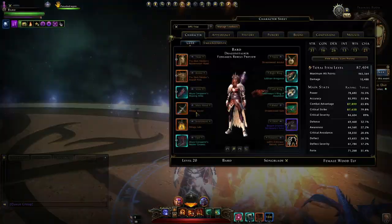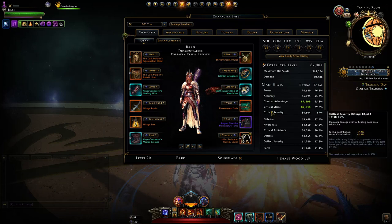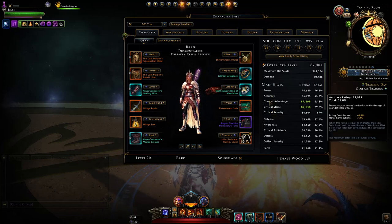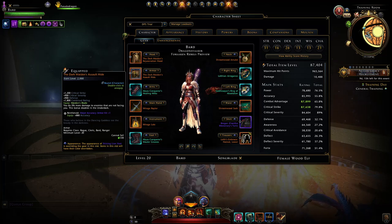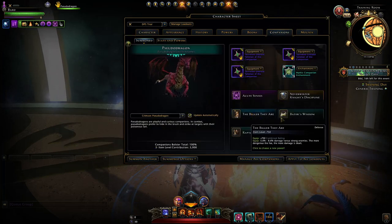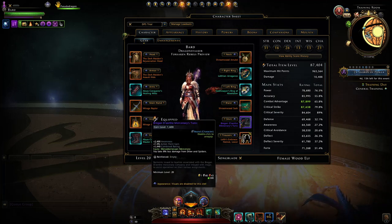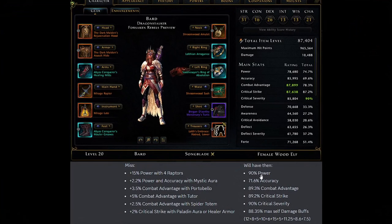We move to our stats. You're a damage dealer, so focus on these first five stats: Power, then Combat Advantage, then Crit Severity, then Crit Strike, and then Accuracy. Be aware to not miss out on damage sources when they're roughly equal to the stats you could otherwise obtain — like specific armor pieces with percentage bonuses against drowned spiders when running the new dungeon. On this build, you'll get Power to 90%, Accuracy to 71%, Combat Advantage and Crit Strike near 90%, Crit Severity 90%, with maximum self damage buffs up to 88%.